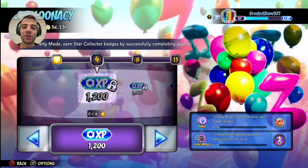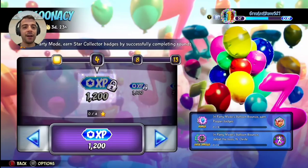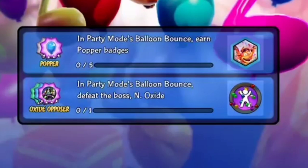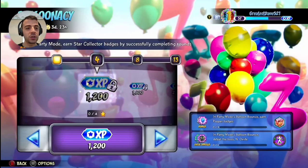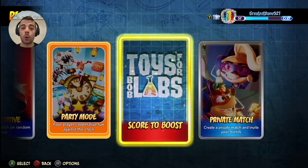Hello everyone, welcome back to another episode of Crash Team Rumble. We have two new game modes that just came out today. A new party game mode called Balloonacy, and with that there's a special event going on where you collect stars. And if you collect enough stars you get Battle Pass XP, a new profile picture, and a new goal scoring animation of Balloons. We'll also be checking out the next Toys for Bob Labs game mode called Score to Boost.